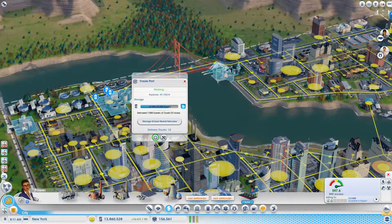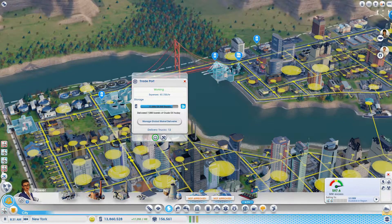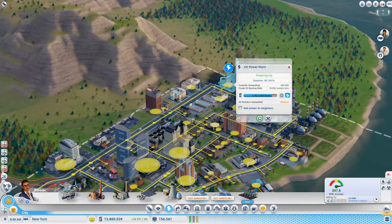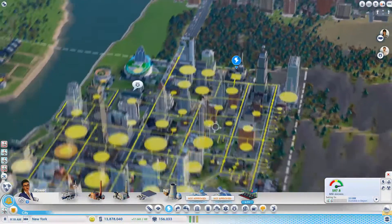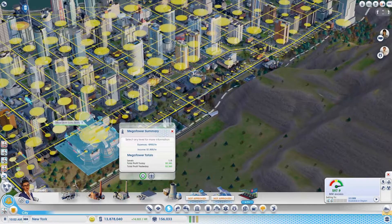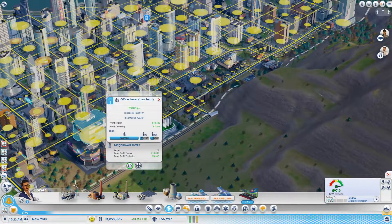Loads of oil coming in — 15,000, 16,000, 17,000, 18,000 barrels. They're just sending them out to get burnt and power the city. Profit today: 9,000. Profit yesterday: 3,000. It's going good. I'm liking this — and that's only one level.